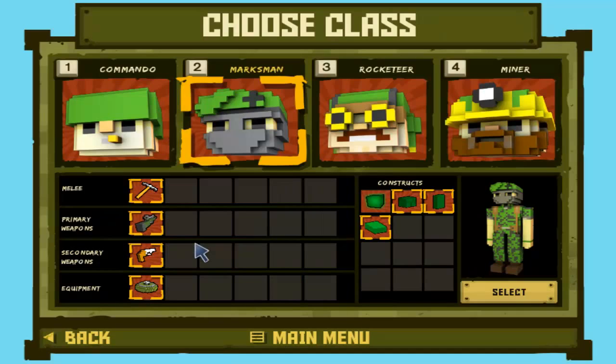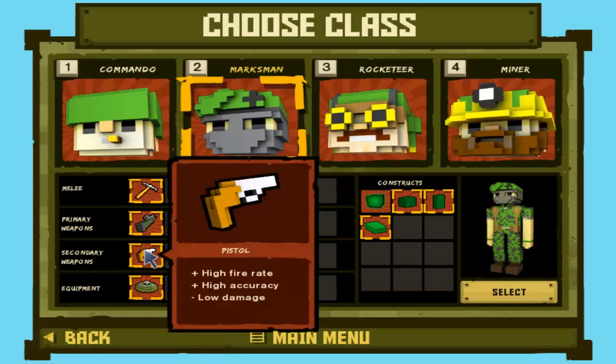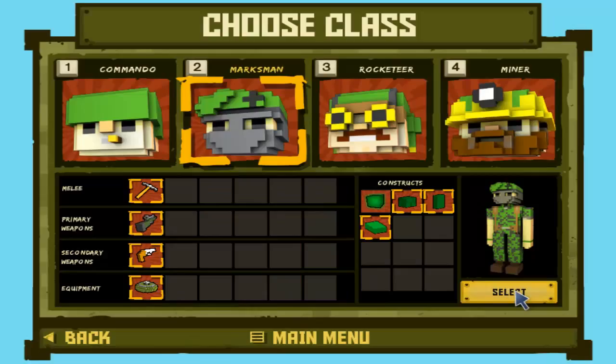I don't know if Jagex are going to add new stuff as this game goes along. You do have an option between a flare block or a small platform — basically these are your builds; you can build constructs on the battlefield which can come in pretty handy. As for weapons, these are all set: you've got your melee, primary, secondary, and some equipment which is a land mine.